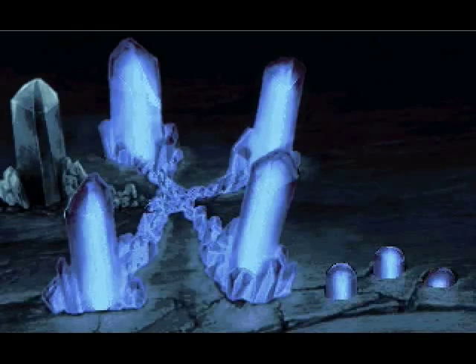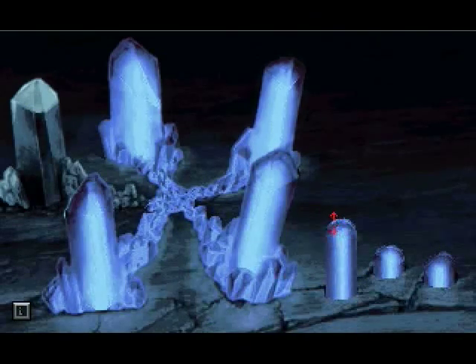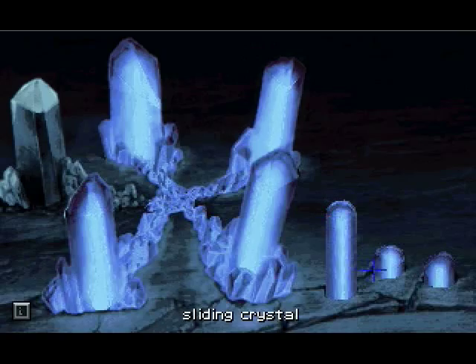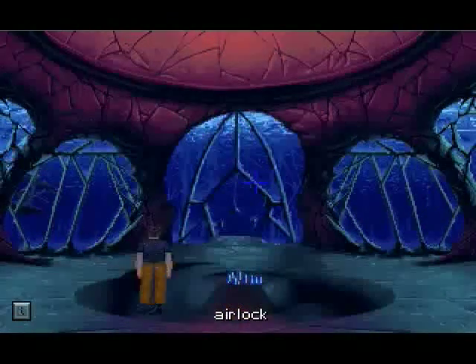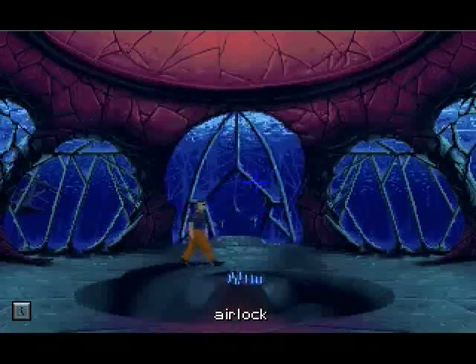So now we click on this crystal. Try and find where it gets the whitest. And bam — it's activated. What's this do? Like I said earlier — here comes the tram. So now we can use the tram! But which tram? Well, that tram we couldn't use before.